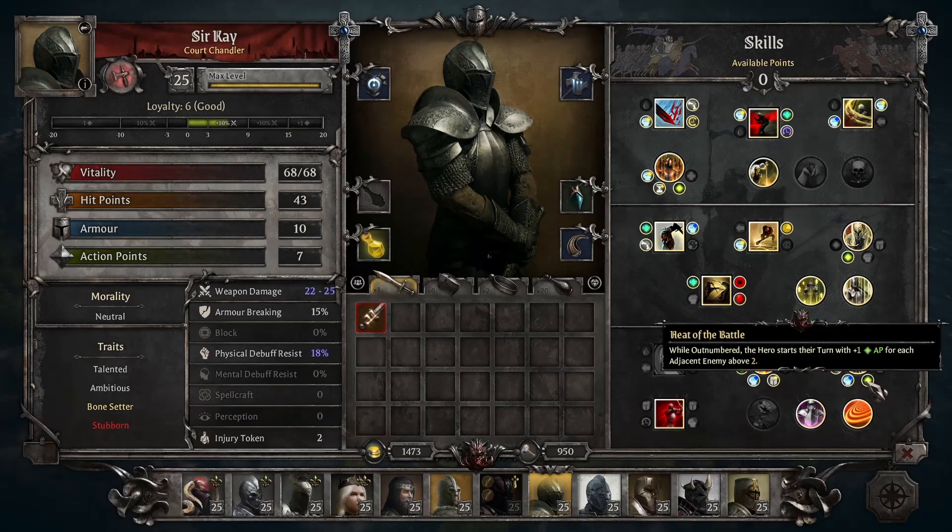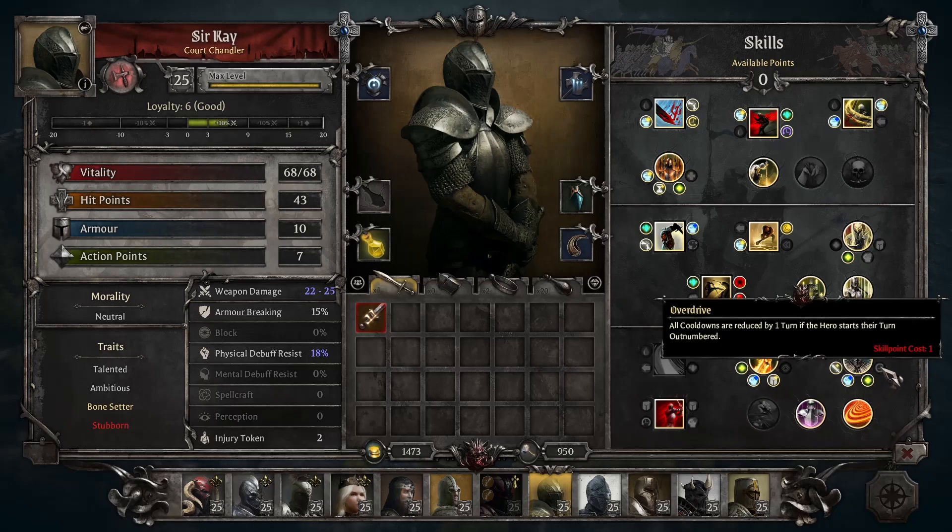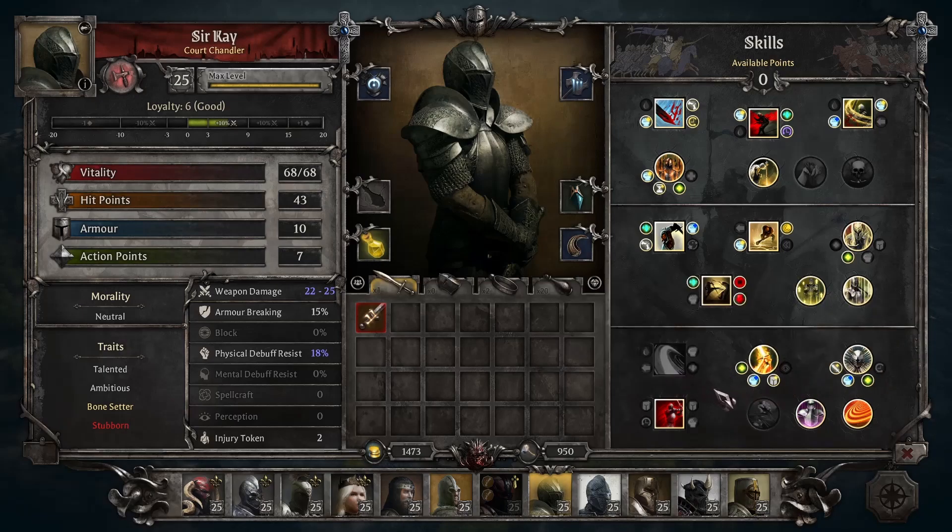Heat of the Battle gives plus 1 AP for each adjacent enemy above 2, so a minimum of 3 enemies to get that first AP bonus — useful since champions find themselves surrounded fairly often. Overdrive reduces all cooldowns by 1 if the hero starts their turn outnumbered, which is useful if you have abilities like Whirlwind — being surrounded, you can more easily get your cooldowns back and start dealing damage.